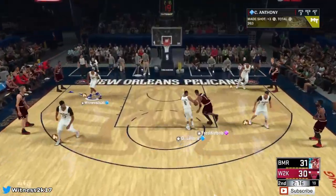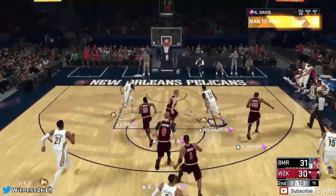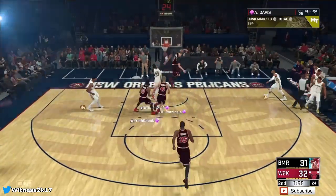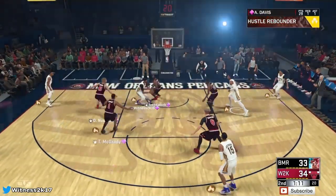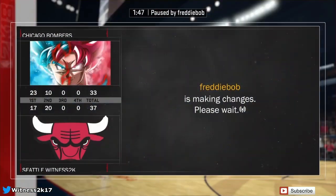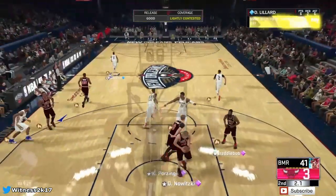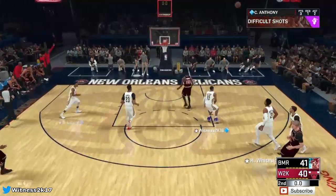D up on D-Rose - good stop, that was T-Mac. There's AD on the break, throwing a dunk down. Good steal, find AD - what a pass from Melo to AD. We have a three point lead. AD - kick it out, shoot it! Good shot from Lillard. We get one more three - down by one going into the second half. He missed that - thank god.